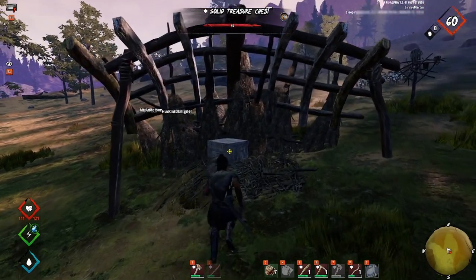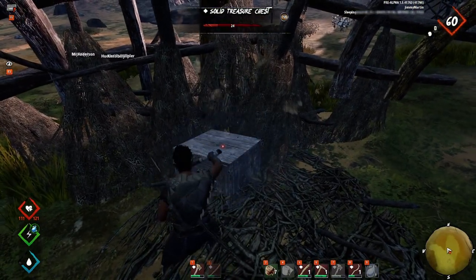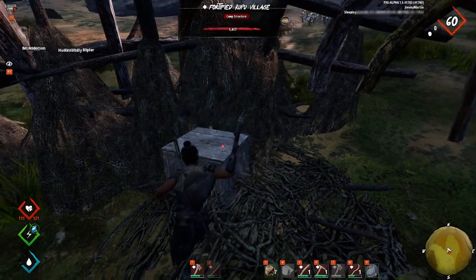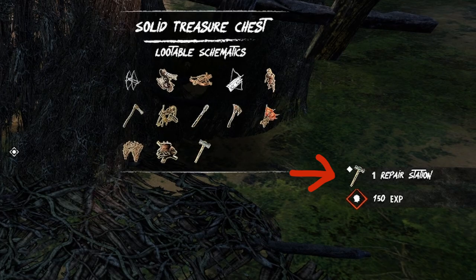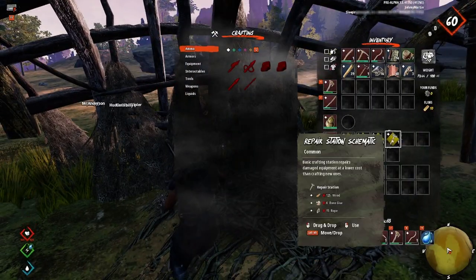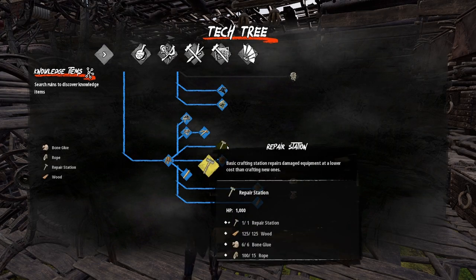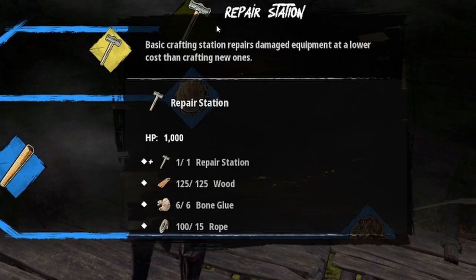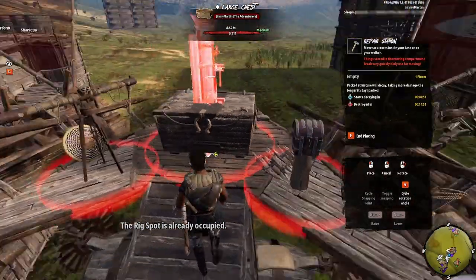Once you've got the camp cleared, head on over to the breakable crate to see if you get the repair station schematic. Luckily these seem to be a very common drop, so you shouldn't have much trouble finding one. The station is pretty cheap to craft, only costing 125 wood, six bone glue, and 15 rope. It can be placed inside your base or on a small hard point on the walkers.